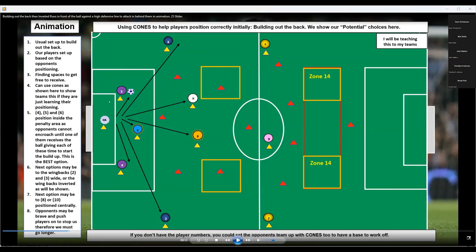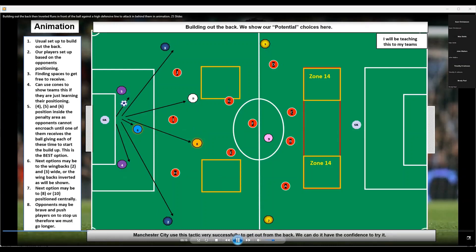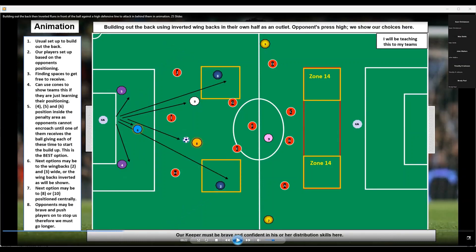When we go along, it's the opposite — we're narrowed. But on this shape we're spread out, and we work it around how the opponents press. If they press — which they probably will — five, six, and four can't encroach, so that's our best option initially if we're going to build out. The next option is we go into midfield, we bypass the front line of the opponents and get into midfield.